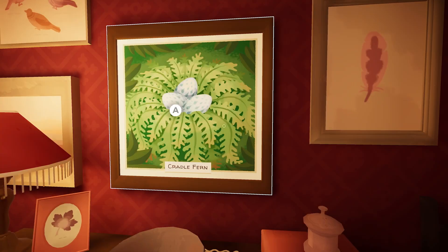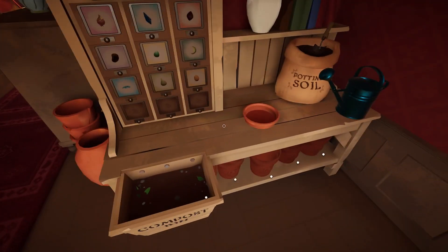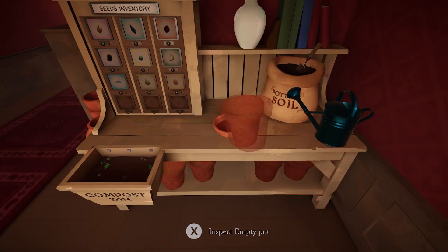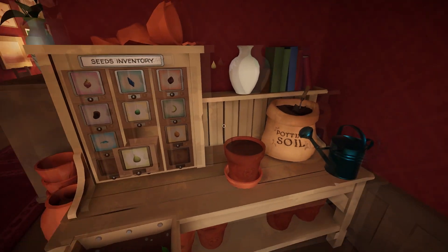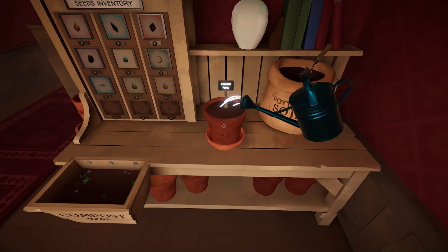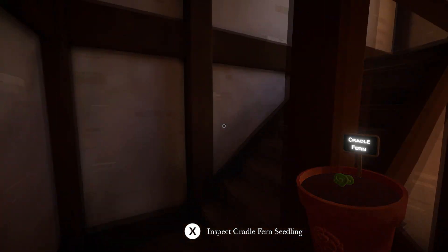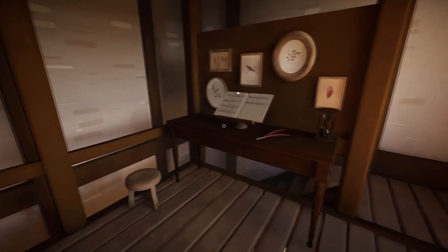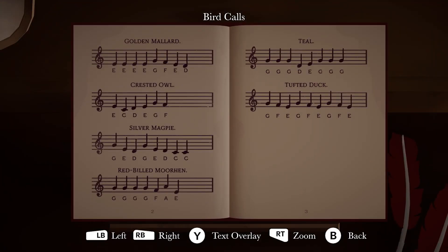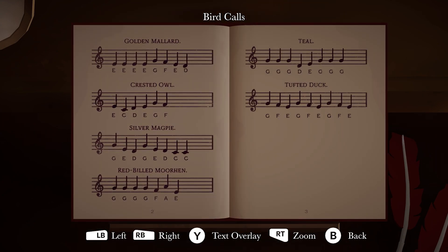You know when you're trying to remember something and you're like, how do I do this? Let's grow this cradle fern. Loki! I didn't need your claws in my shoulder. Cradle fern - let's take this upstairs. For all the information we've got, we are looking to do the crested owl. E, C, D, E, G, F.